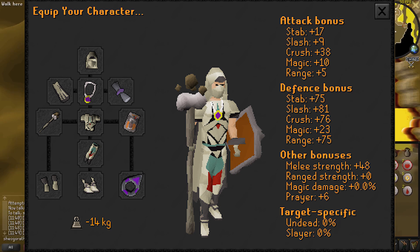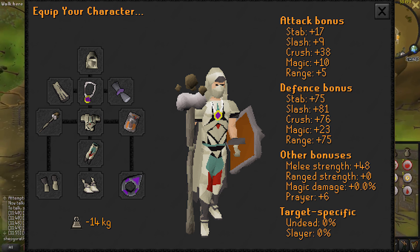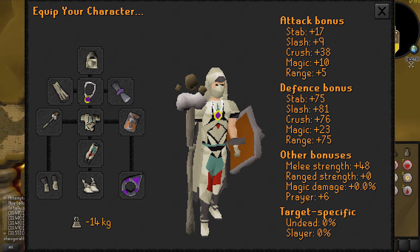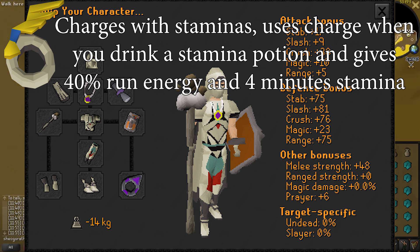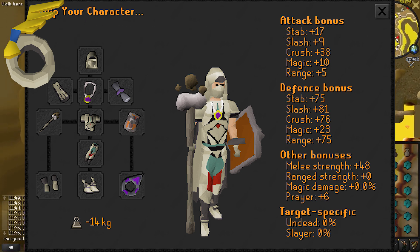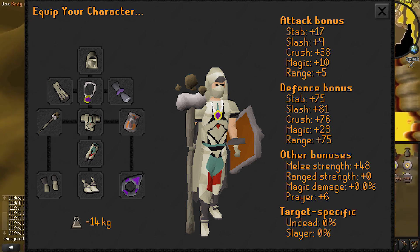For gear, your goal is to prioritize run energy bonuses and then defensive bonuses. There are so many people at ZMI now that you very rarely get attacked by enemies in the dungeon. I brought full graceful, a glory for defensive bonuses — a fury is better if you have one — Dust Battle Staff, and Dragonfire Shield, though that's not necessary. Elysian is technically best in slot for this area, so just bring the best shield you have defensively. I also bring my Explorer's Ring for run restoration and a blessing for prayer. The best in slot ring now is the Endurance Ring from the vampire quest, obtainable from the Hallowed Sepulchre — around 40 mil currently. It allows you to use two doses of stamina and reduces your run energy drain rate by 15%, stacking with graceful's 30% run recharge bonus. An Imbued Ring of Suffering is also a good choice for its extra defensive bonuses.